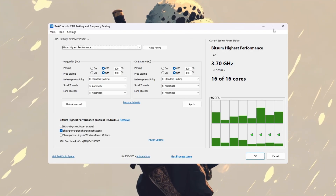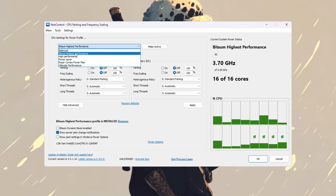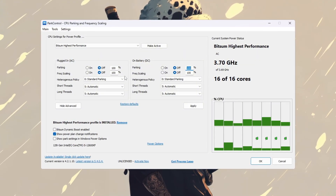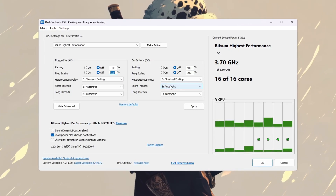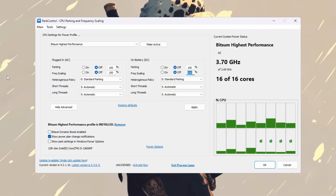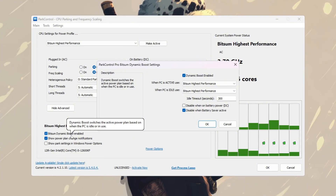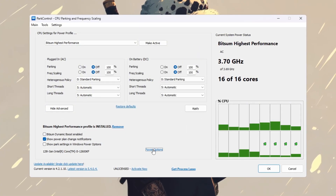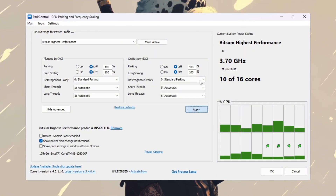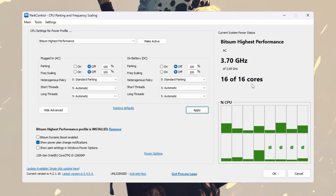Download and install Park Control. Once it's open, select the power plan called Bitsum Highest Performance — this keeps your CPU at full speed when gaming. Change these settings: Parking AC = Disabled, Parking DC = Disabled, Frequency Scaling AC = 100%, Frequency Scaling DC = 100%. These options stop Windows from shutting off CPU cores or lowering their speed to save energy. Next, turn on Bitsum Dynamic Boost — this lets your CPU save power when idle but switches to full performance instantly when you launch Fortnite. Finally, go to your Windows power options, set Bitsum Highest Performance as the active plan, click Make Active, then Apply. This ensures Fortnite can always use all CPU power, leading to higher FPS, less stuttering, and smoother gameplay.